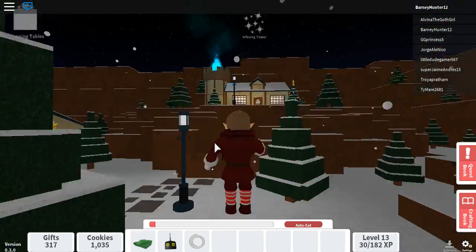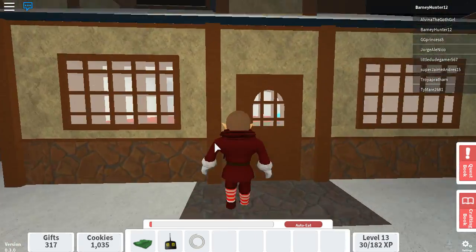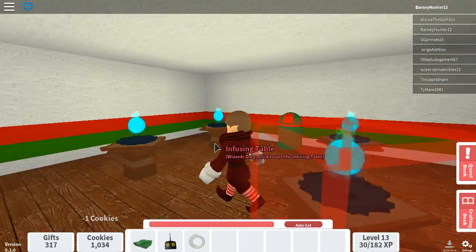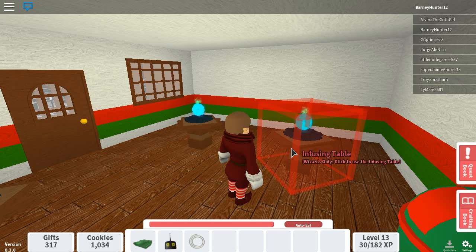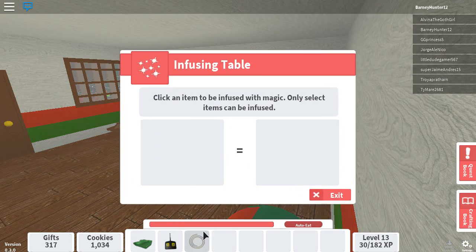Let me show you what we can do with this string. This is if you have the wizard pass from the store, or the passes in the game. This is the infusing table. Only a certain item can be infused with magic, so let's use this string — we're going to put some magic into it. And now, it's a gravity coil. Look at that!